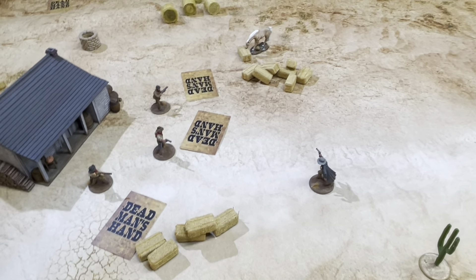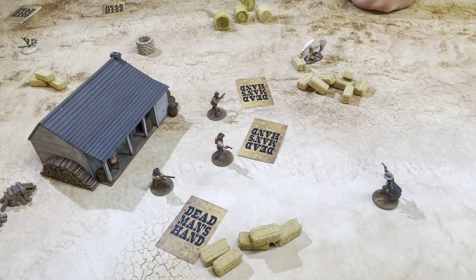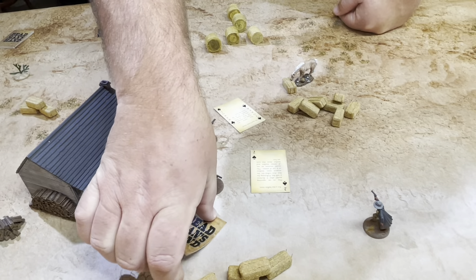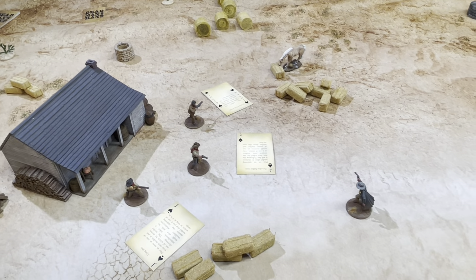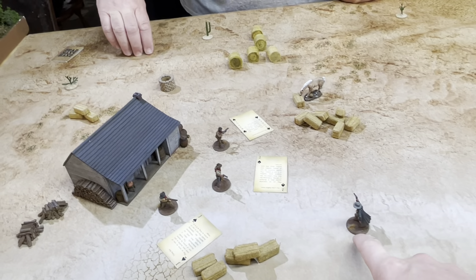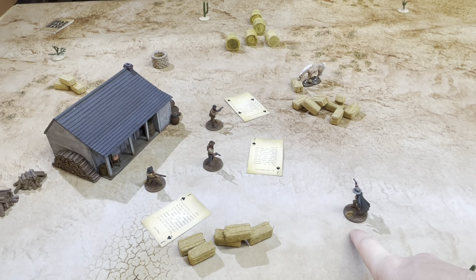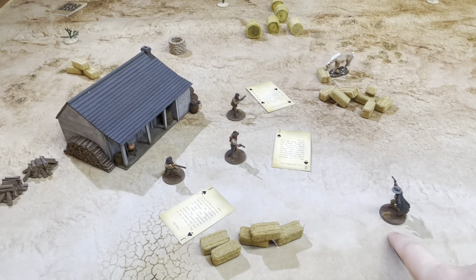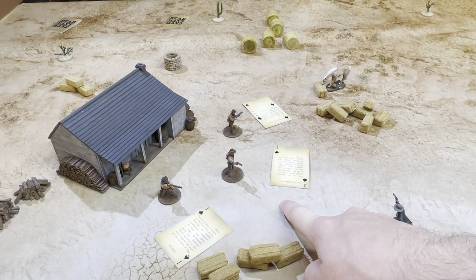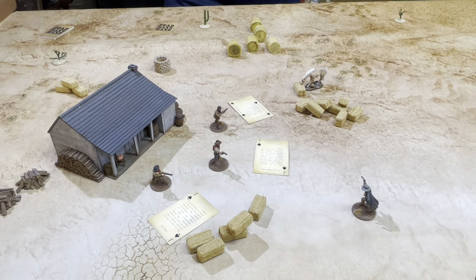In the first turn, the Marshal counts as having an ace, and all three of the outlaws are drunk, so they only get two actions. Let's see what their initiatives are. We've got a Joker, a Two, and a Jack. So the first turn goes to the Marshal, and he is going to be aggressive in the face of these drunken outlaws — he'll move once and fire twice.